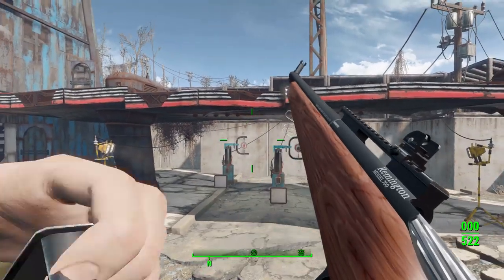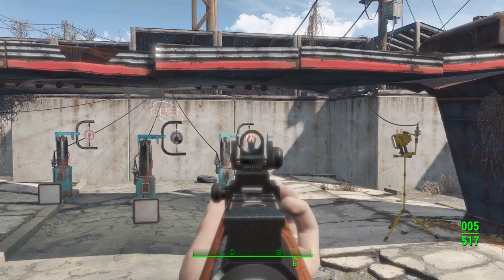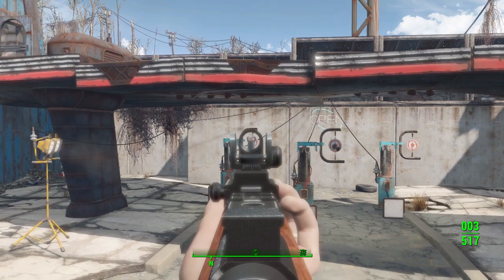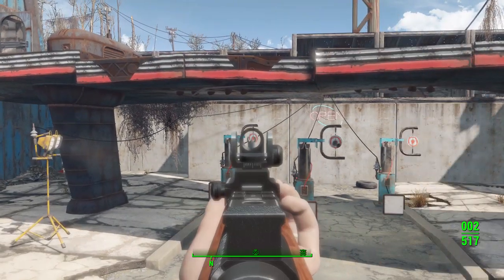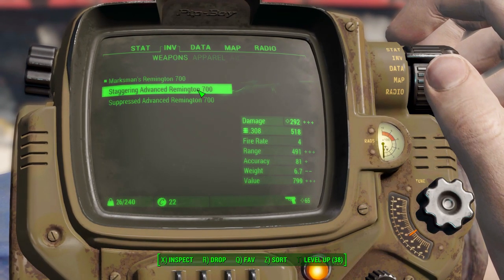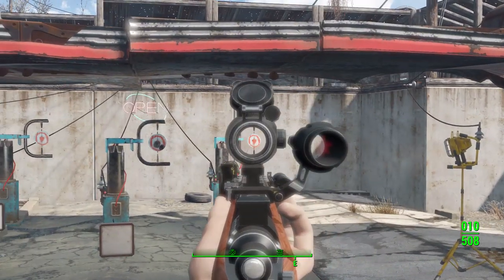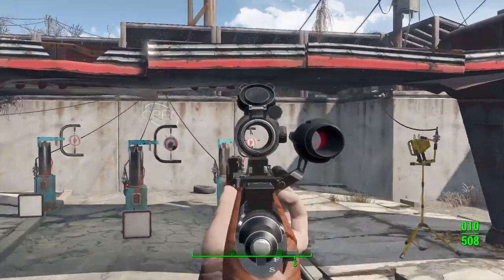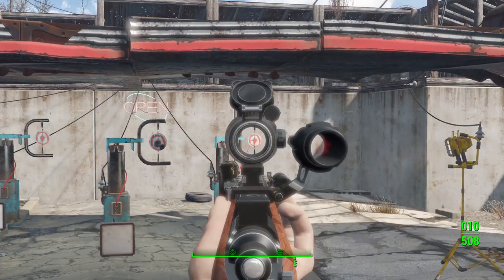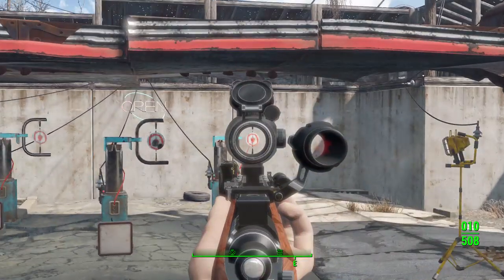There we go — pretty slow firing rate, but it is a bolt action gun so that's understandable. Good control on this thing though, not a whole lot of kick, and with the slow firing rate the kick really isn't going to affect you much between shots. Now let's try this one I made with a compensator on the end and one of the more interesting reflex scopes — I really like this one. We have the laser pointer on the left side and a flashlight on the right; I didn't put anything on top as it got in the way of the reflex view.